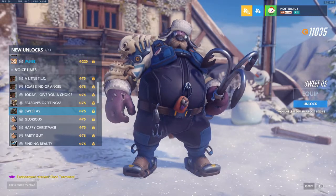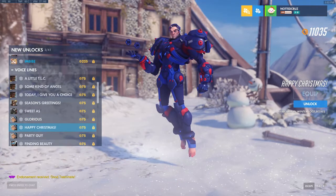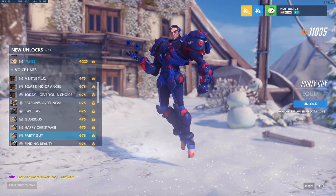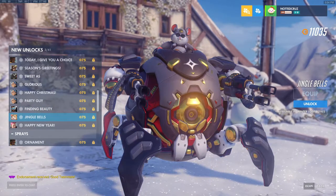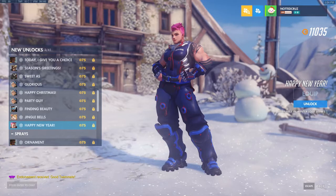We have Glorious for Sigma: 'Glorious.' We have Happy Christmas for Sigma: 'Fijne Kerstdagen.' And Party Guy for Sigma: 'People often ask me to explain escape velocity at parties. I don't go to many parties.' For Symmetra we have Finding Beauty: 'Beauty can be found where everything is in harmony.' We have Jingle Bells for Wrecking Ball. Happy New Year for Zarya: 'S Novym Godom.'